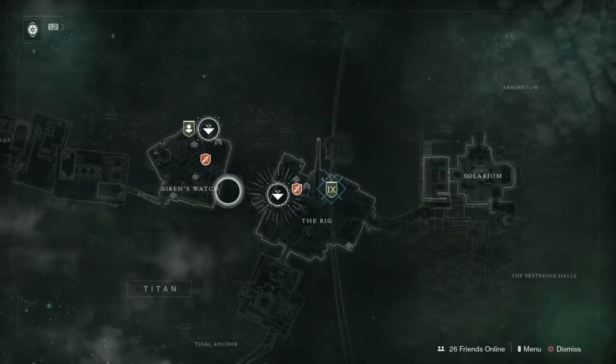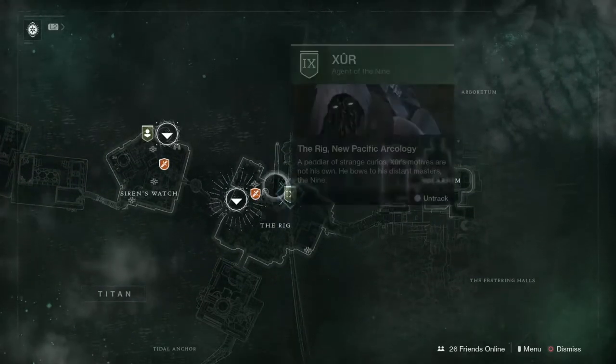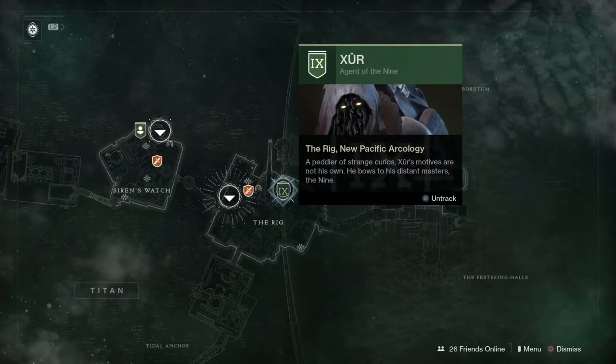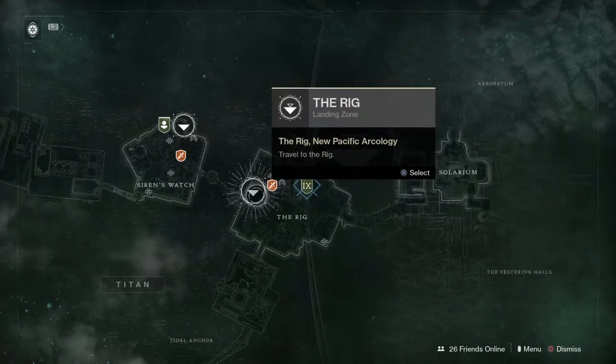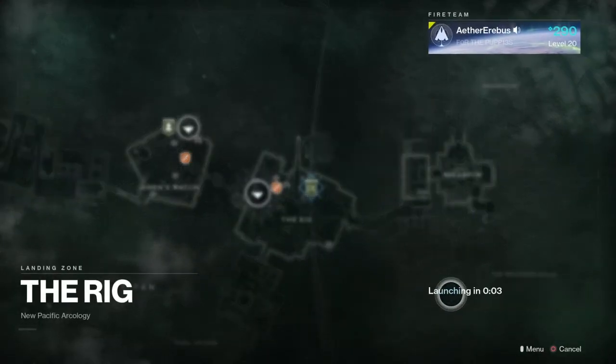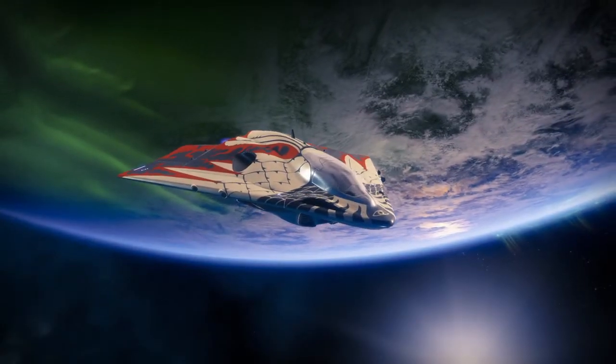Hello everyone, welcome to another video. We are going to be finding Xur this Friday and his location is on Titan. So go to the Rig, select launch a game. When it loads up we'll get and find him.